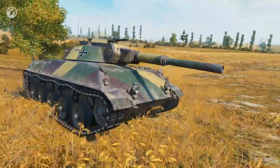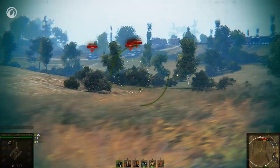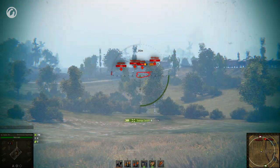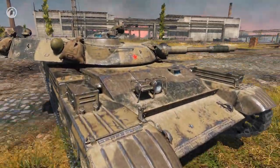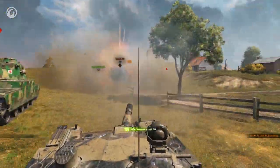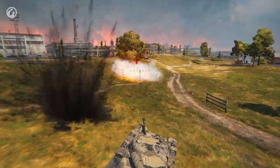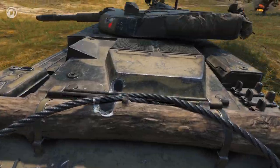The German Rheinmetall Panzerwagen also provides a perfect view range. Its main advantages are fast aiming, high-fire accuracy, and superb dynamics. The Soviet T-100 LT is also perfectly maneuverable — its power-to-weight ratio is almost 50 HP per ton. It resembles the good old T-52, boasting the same maneuverability, stealth, and high rate of fire. Thanks to the low hull and good armor, players' mistakes won't lead them to the Garage immediately.